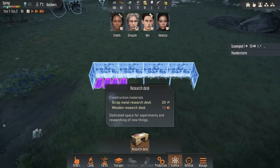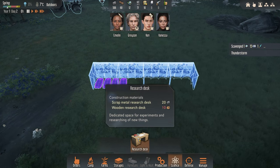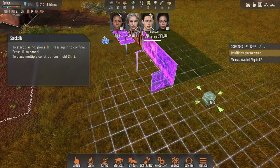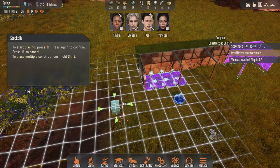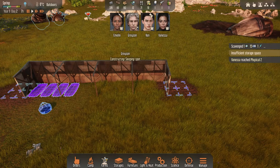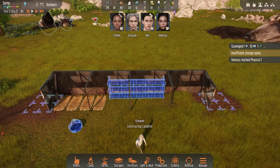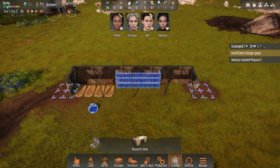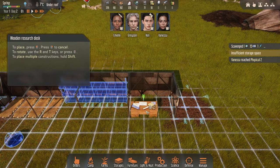Next we really want to start making our research desk. Storage space — we do actually need some stockpiles here. I like to put mine behind, but I'm going to put them to the side. We want to get more storage by getting these shelves in as well. Stockpiles in there, research desk in there. Hopefully we have enough — yes, we've got a wooden one. We'll just rotate that around.